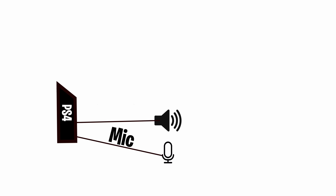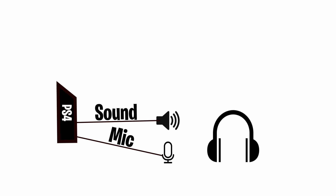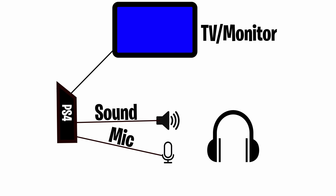Before we start, I want to show you how the PS4 works and how the actual problem comes about. Looking at your PS4, you have an input for your voice, which is your microphone, and an output for sound, which in most cases for traditional gamers all goes to your headphones. Then from there, we have the video output which goes to your TV or monitor. This is how most people play — they get their video from their monitor or TV, and everything goes right back to their headphones.